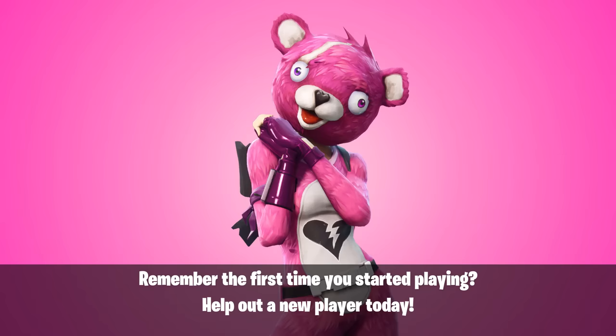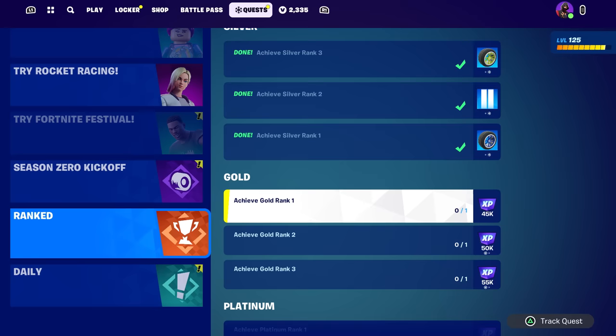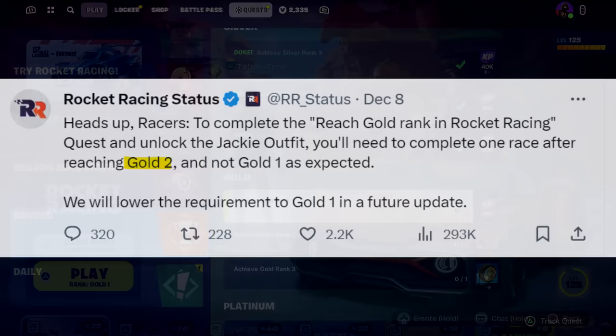Let's back out. If I come over to my quests, it still does not have a green check mark. I come down here to Ranked and I am 100% in Gold rank — so what's the deal?